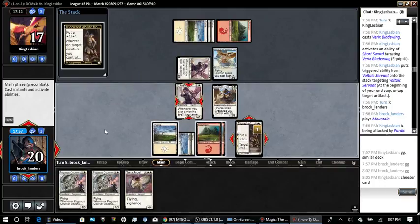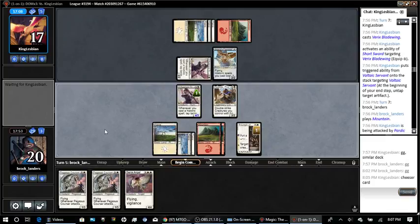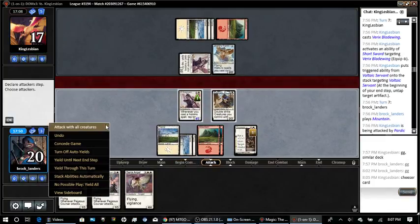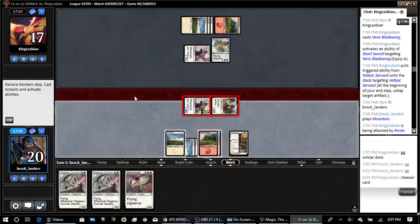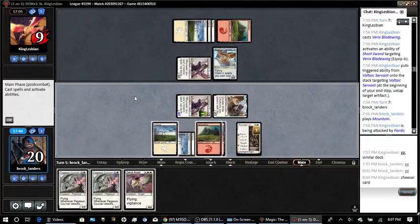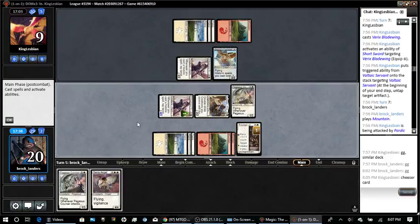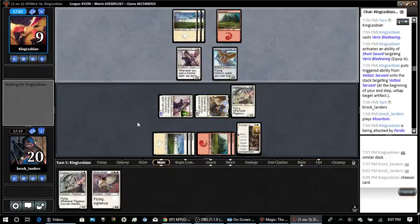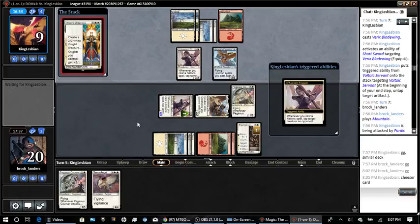Here we go — it goes on Devenant Trapper. Attack with both, he can't really do anything for blocks. Get him down to nine, play a Pegasus Courser and try to just seal the coffin. Triumph of Girard, try to keep adding to this.